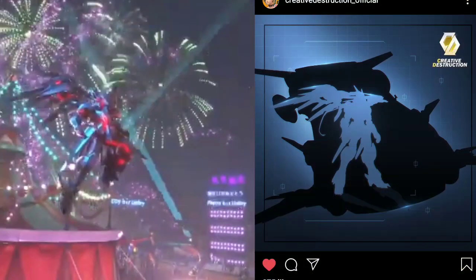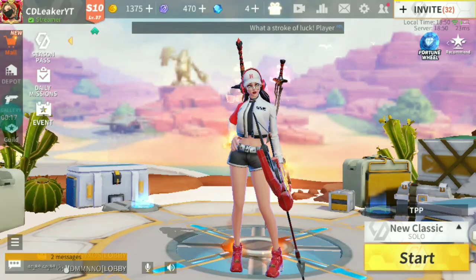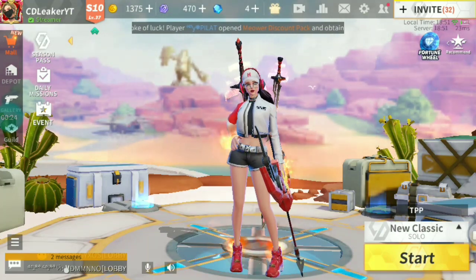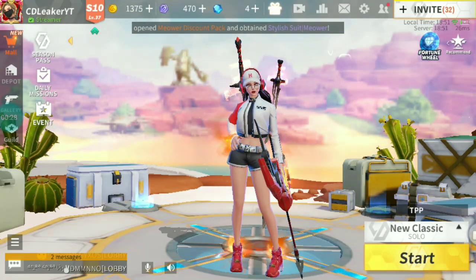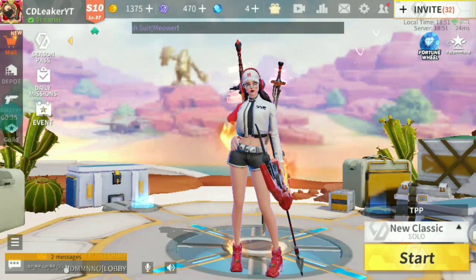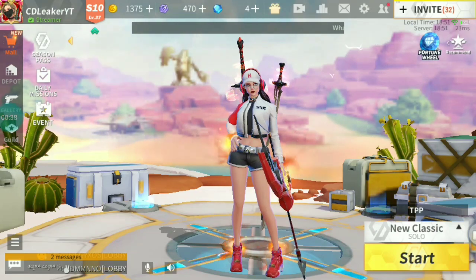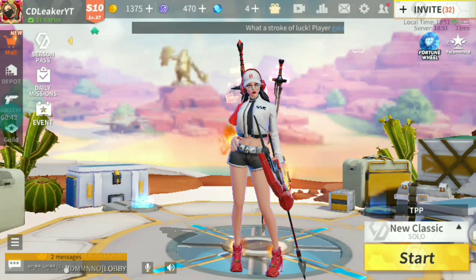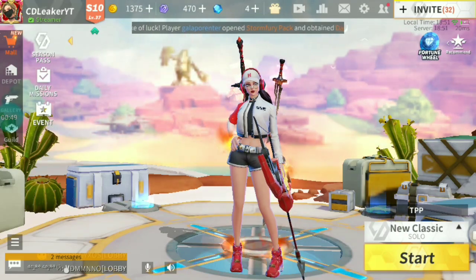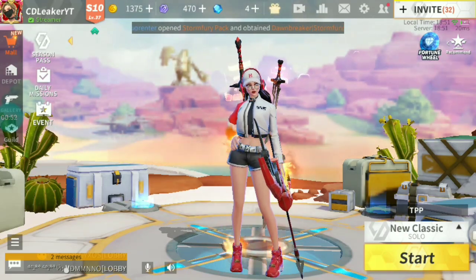This looks so much like the teaser and I just know this is gonna be it. Once it comes to the game, I'm not sure if it's going to be a mech like in Fortnite, a robot, or just a skin like the Hera battle bug — the really epic Dawnbreaker skin. We don't know yet, but we'll see around June 16th, 18th, or 20th — I'm not entirely sure — that's when the second anniversary update is coming for Creative Destruction. Hopefully there won't be a delay and Creative Destruction will keep dropping more spoilers in the upcoming days.